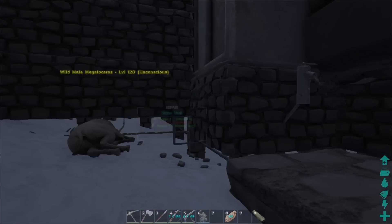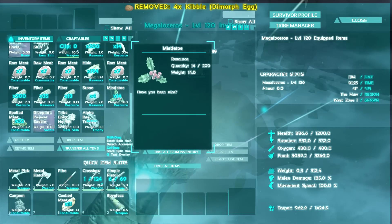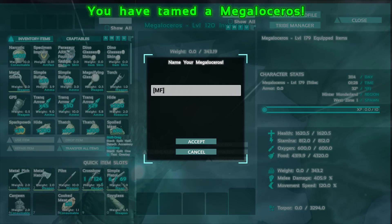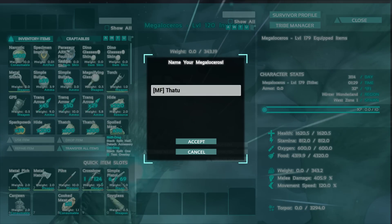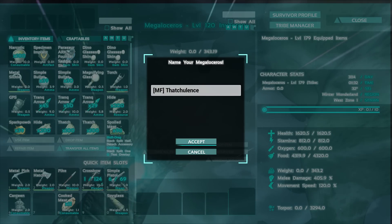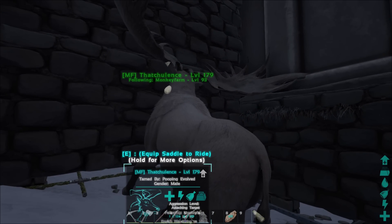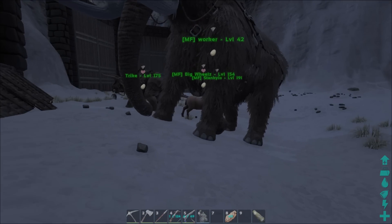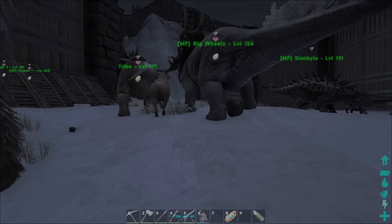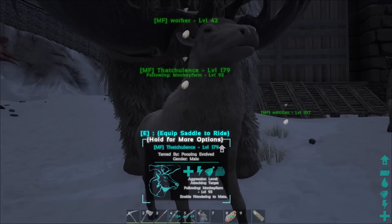He's done! I didn't even get time to think of a name. Let's go with... Thatulence. Did we get it? 179 — perfect tame! That's my second perfect tame, I think, or third if you count the scorpion even though they don't come out as perfect. But as perfect as they can get. Here was my first one — if you remember, Stinky Low — and here we go, Thatulence!